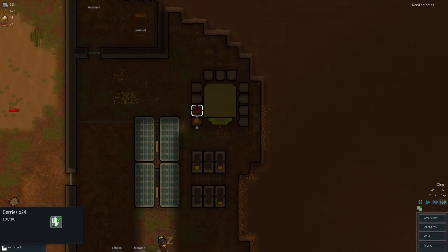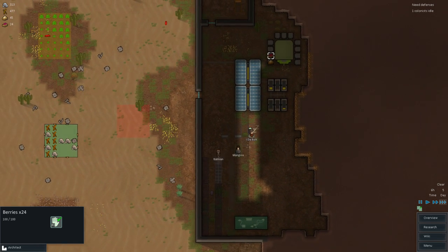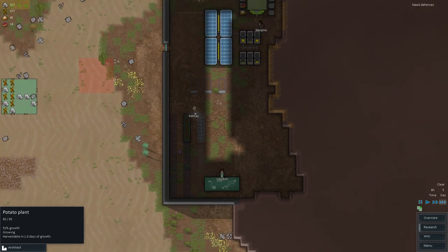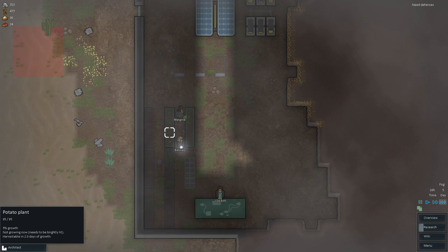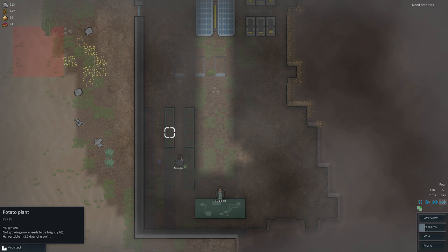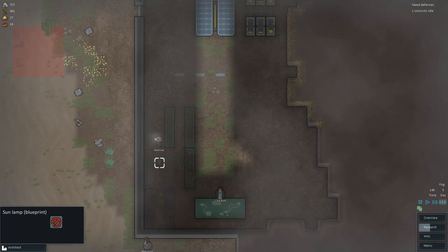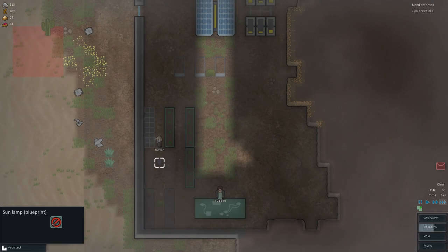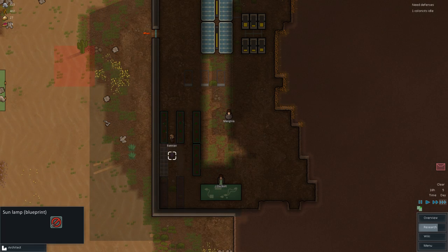I wonder what the berries turn into when you're cooking — that's really interesting. As soon as this is all done I'll wield the fruits of this labor over here. We'll have our potato plants going inside over here, and they're not growing now — needs to be brightly lit. The cool thing is, since there's a no-roof region, I could probably forgo using the sun lamp and just remove the roof over this area, let it grow that way so the sun lamp doesn't sap our power. The downside is at night they won't grow as prominently.